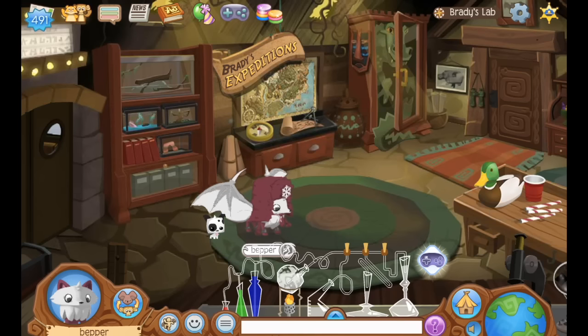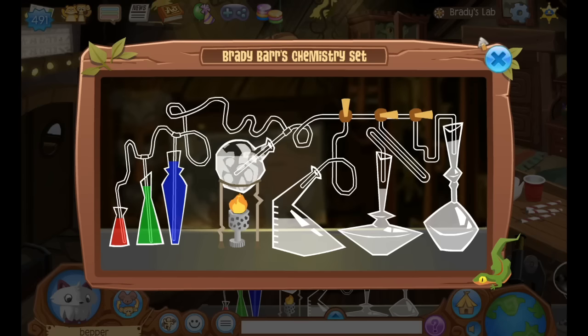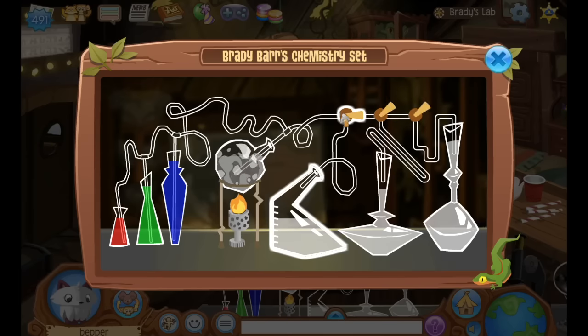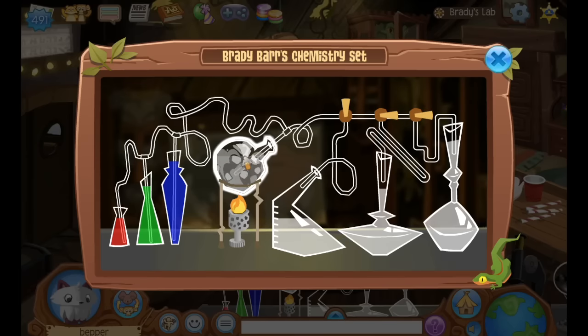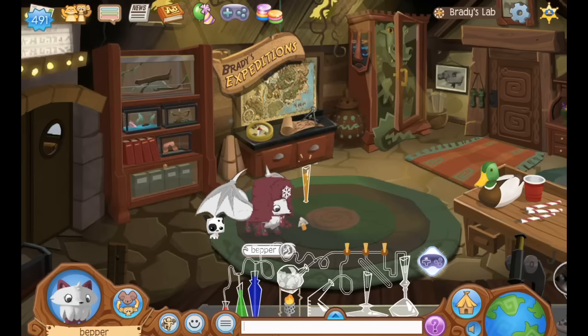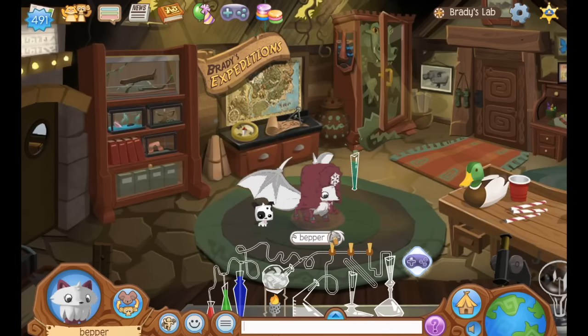Another really easy achievement that you have to do almost nothing for is go to Brady's Chemistry set in Brady's Lab. You click the red three times, the green three times, the blue three times, and this button three times. Then go through it three times and click. The result is an awesome rainbow potion and you get an achievement.